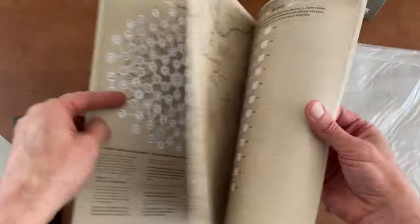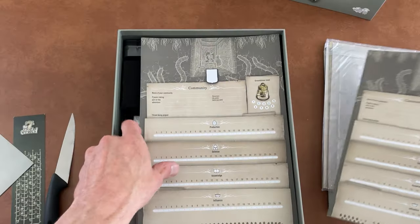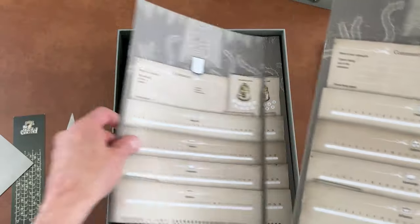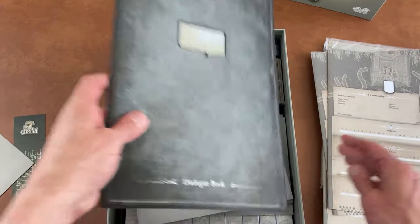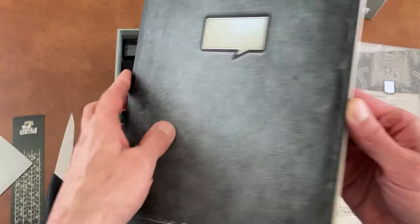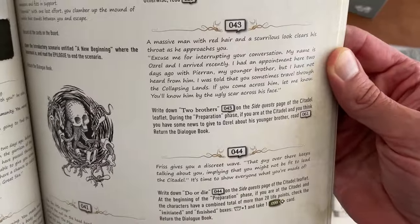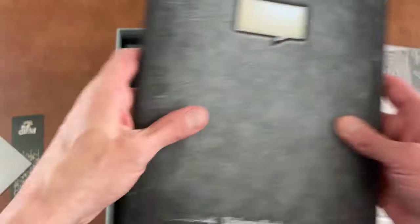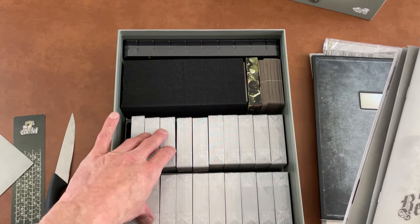We've got what looks to be more maps, maybe some character sheets possibly. There's a bunch of these — I wonder if each player gets one. There's four of them, it's for four players, so that could be a dialogue book. Now things are starting to get complicated. There are numbers, so there must be things during the game that have you refer to those numbers. This is a lot like Gloomhaven — it even has one million decks of cards. Good Lord.